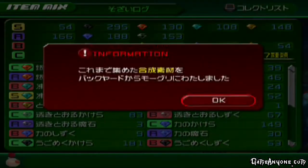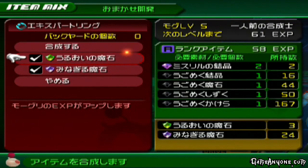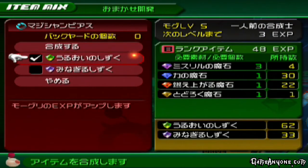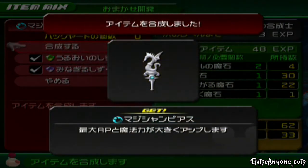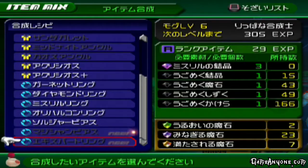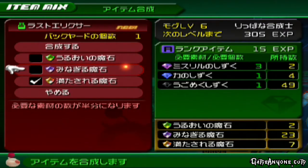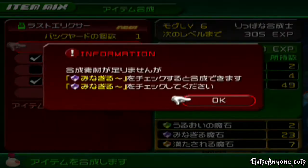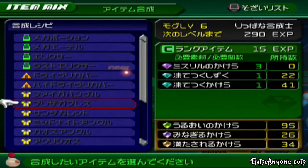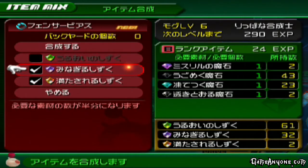I'm actually going to end up just speeding up a lot of the synthesis sections while cutting some out. To get 100% in Jiminy's Journal, you're going to have to do three main things. The first one is get to a Moogle level of 9 — that's actually a lot easier than it sounds. If you make one of every single item and use a Bright crystal, gem, shard, or anything to increase the experience, you'll get there in no time at all, especially for the later levels.